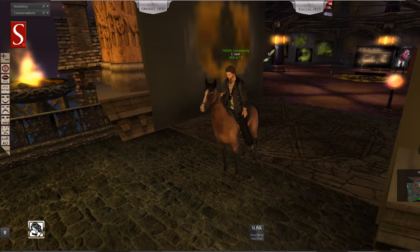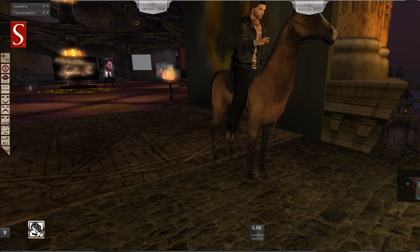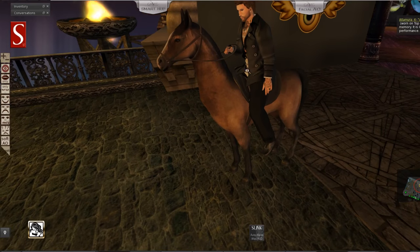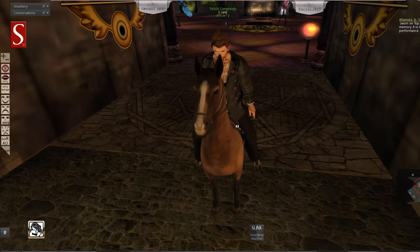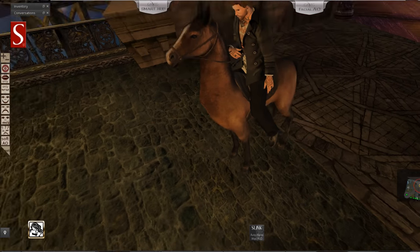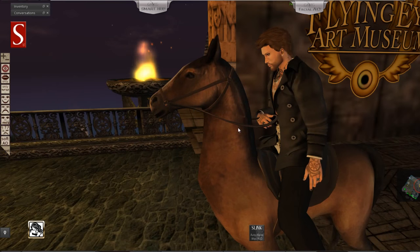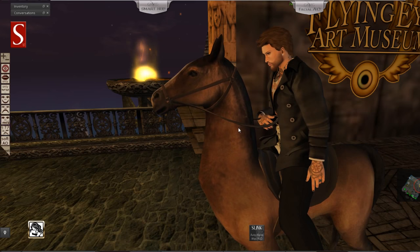You can TP with it and do whatever you like. It's a nice horse, but it doesn't really animate the tail or anything — just the normal animation, it just moves its feet. It does add to the complexity, but it's worth it if you enjoy riding horses and walking around with one. The head looks a bit weird when it moves, but this is a free one so you can enjoy it. Thank you for watching.